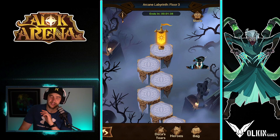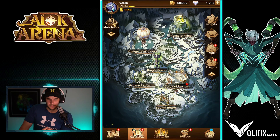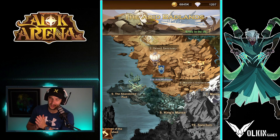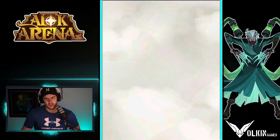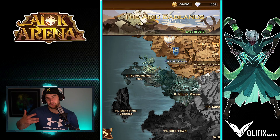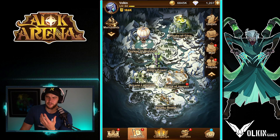Next up, the Arcane Labyrinth — it resets every two days. Make sure you get this done. Really nice rewards: gives you experience, labyrinth coins, and a lot of good stuff. Then we have Voyage of Wonders, which unlocks after around chapter 6-20 — fairly early in the game. These are rotating events, normally one on at a time, and you don't go more than a week without one. They're sort of puzzle-type events with different puzzles and battles to get through, giving you really nice rewards.